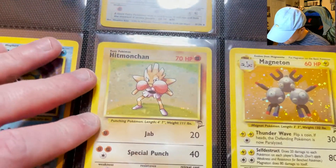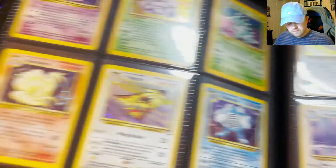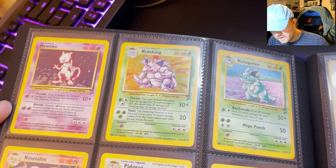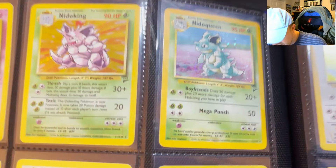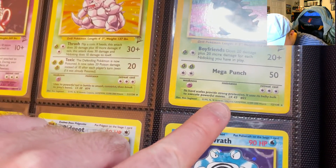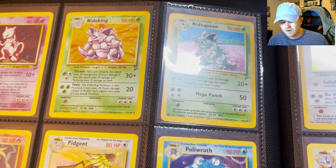Magneton was from Chris's collection, and I don't remember where I got Hitmonchan to be honest. Next page we've got Base Set 2 Mewtwo, Nidoking, and Nidoqueen — she's got the boyfriend's move, I think it's funny. They're really nice and she has a funny little mark. The only bad part about her is it's like a finger rub, which is weird because the whole card is good except that one little spot.